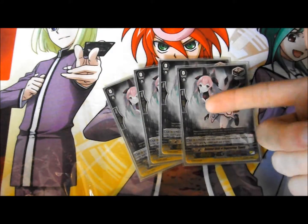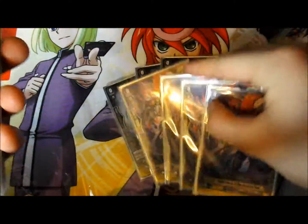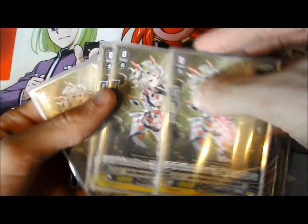Onto triggers: I run 4 draw triggers — the ones that go into soul and give 3k power to any unit, which helps with Alter Ego Messiah's draw skill. 8 crits for pressure, and heals. That's the trigger lineup done.